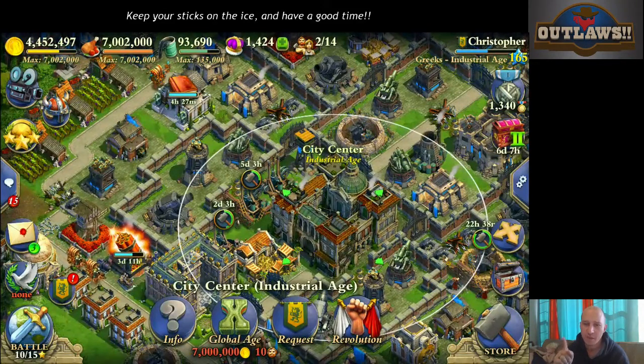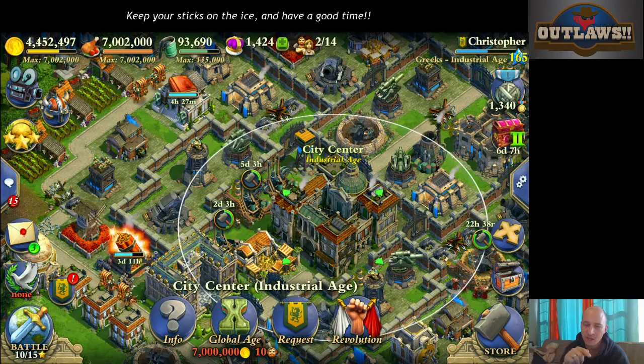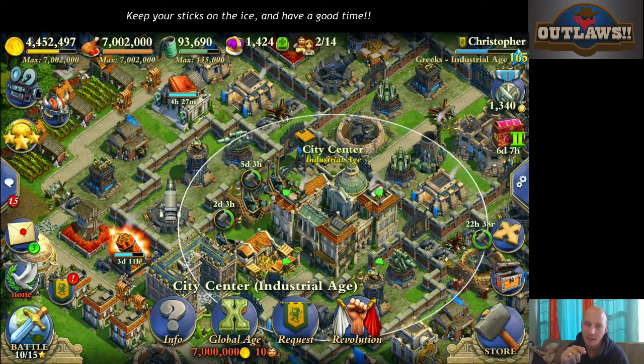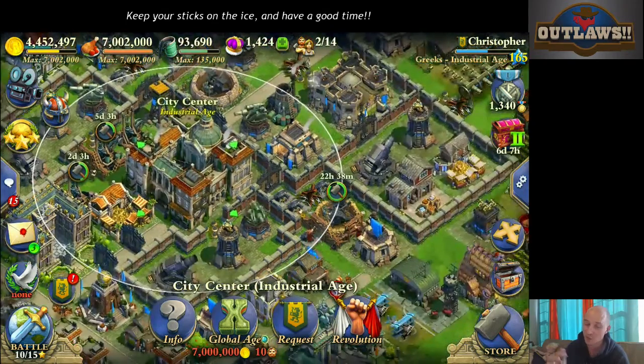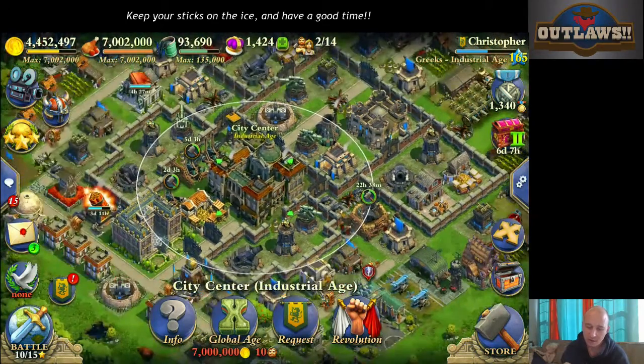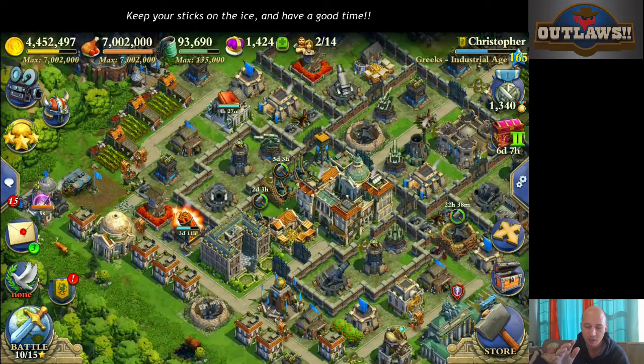Range is extremely important. If you are protecting something, you need to understand that the range of a cannon is five — and that's your heavy hitters. That's what you're relying on to actually get you through a base. The range of an artillery, cannon, or howitzer is five. Share your thoughts down below if you disagree.